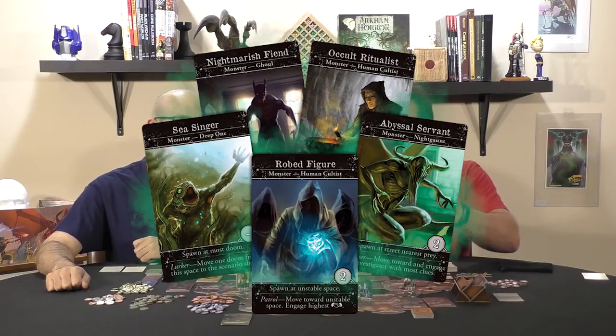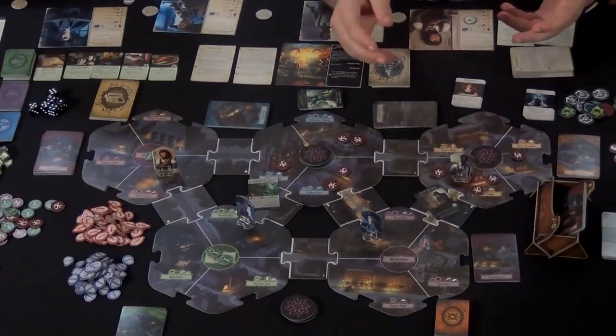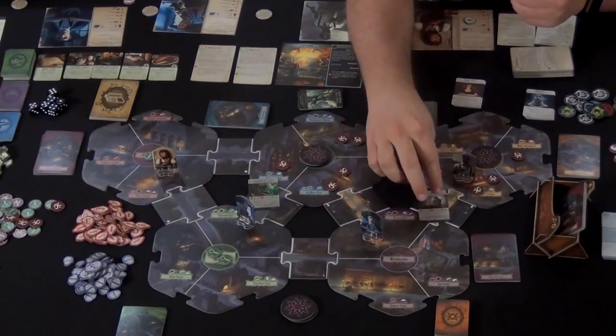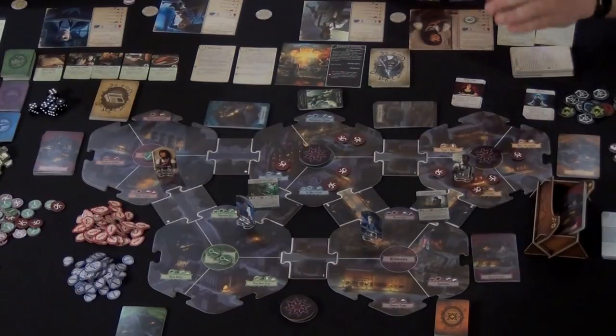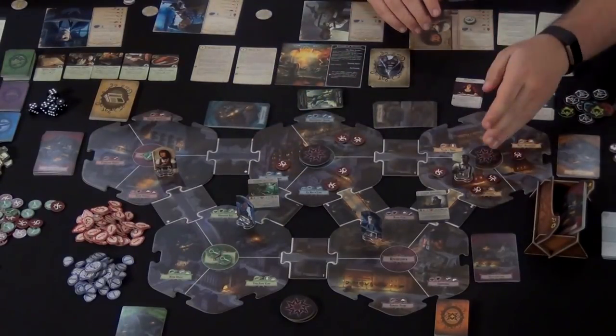After all is said and done, the monsters get to move. The way monsters work now is they're cards — there are no little minis or the pogs from the old one. They have a front side which tells you how they hunt or they spawn, and a back which is combat and all those weird abilities. Some of them don't move; for example, this one just adds doom tokens around, which go onto these anomalies, which are very bad. Once there are either 5 in the whole city or 3 in one section, you add these tokens — they have bad effects and stop you from getting clues.